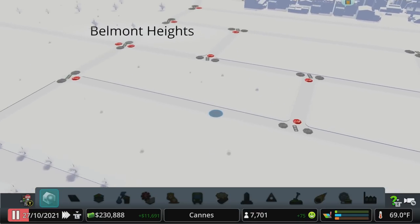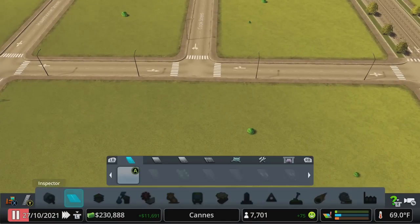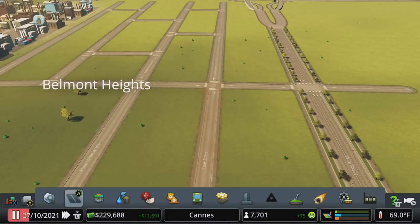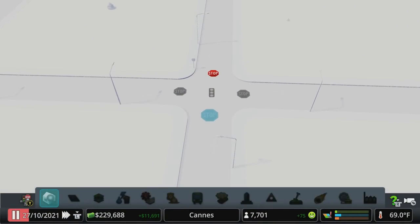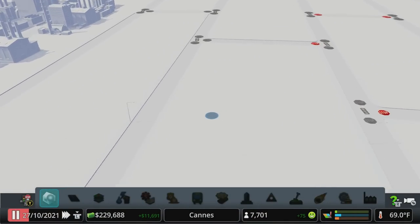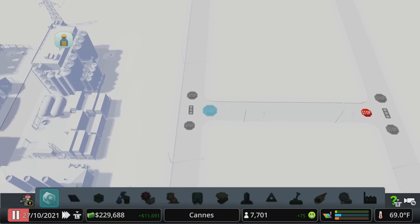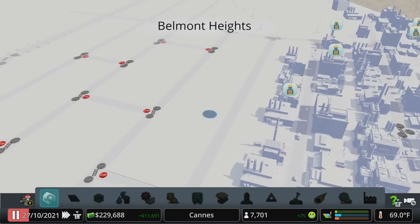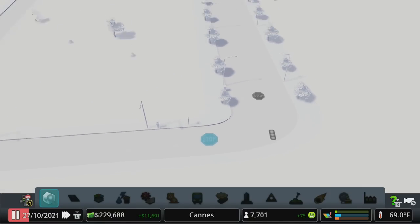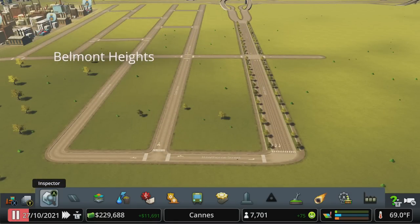If I set up all these stop signs and then decide to build another road off of that, it doesn't know what I wanted to do there. So any time you add junctions, you have to come back in and potentially modify your stop signs or stop lights. That is a thing built into the game. Unfortunately, I don't think that's an option if you're on Switch, so you'll have to do the best you can to manage traffic without managing the actual junctions themselves.